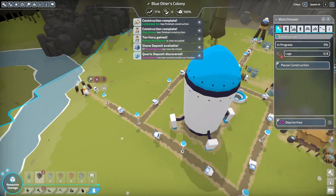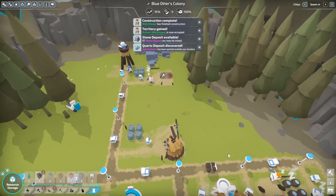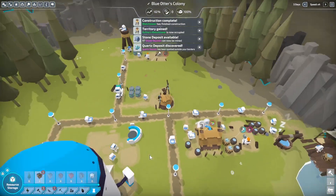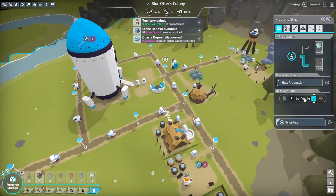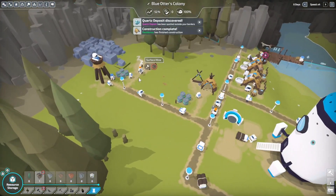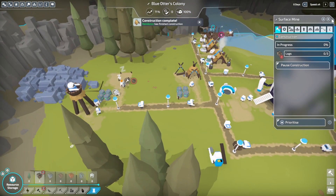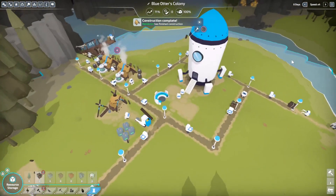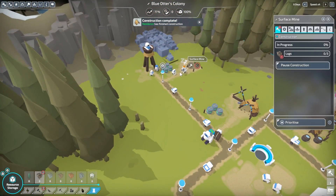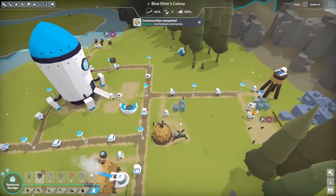Let's prioritize this watchtower now. Once we have these batteries going out, batteries will be able to go out to our surface mine. The surface mine just needs to be built — that's three logs for them. Let's go ahead and prioritize the mine as well.